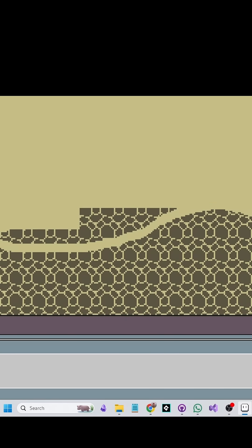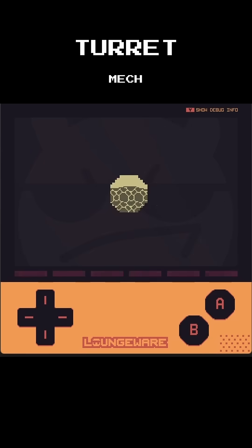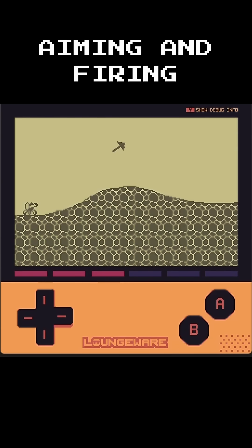The game's only going to be six seconds long and you're going to play as a mech where your only options are aim and shoot. I drew this environment in a sprite and then I also drew this little turret mech, which I used to program basic stuff like aiming and firing.